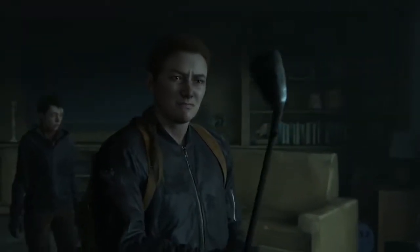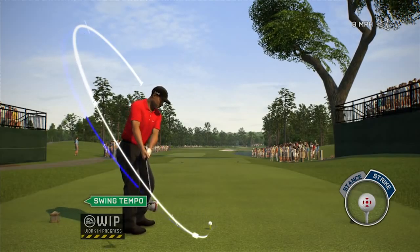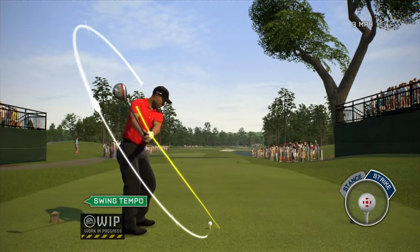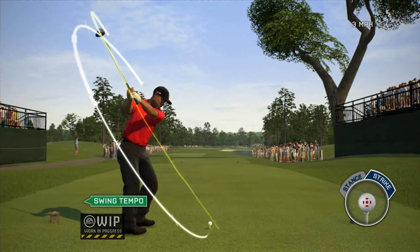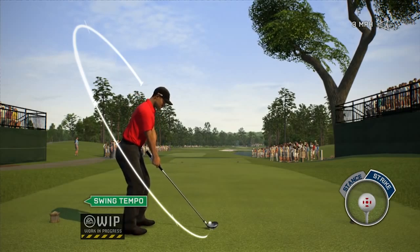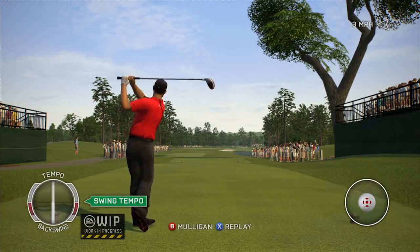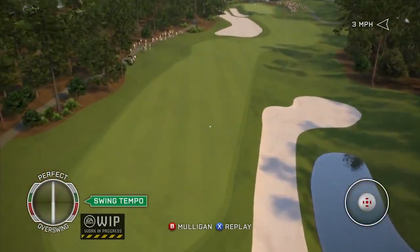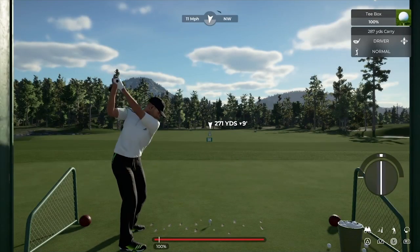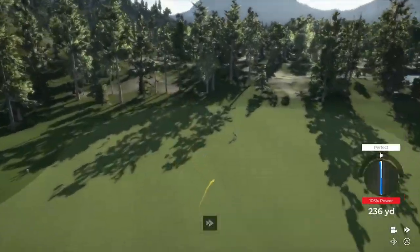Golf is the most deadly sport in the world. The Tiger Woods PGA games actually subvert this discussion, as the left stick has you swinging the club. PGA Tour 2K21 gives us right stick controls where you can inadvertently slice or hook the ball if your timing isn't right. And that's all I've got.